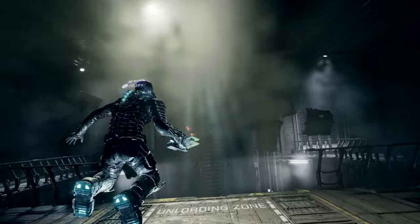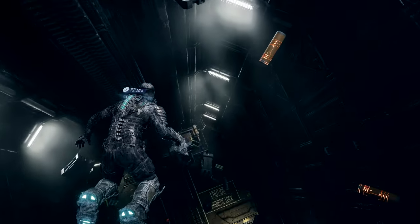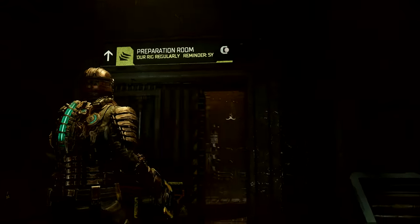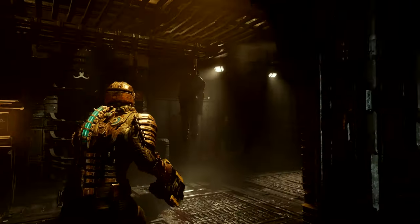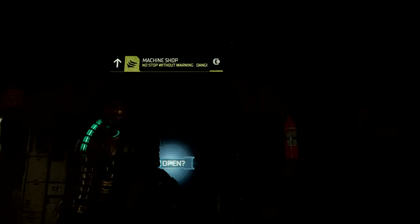We're now entering the ship. We have a lot to show you, so let's skip ahead to Chapter 3. We've just received a briefing to head over to the refueling station. To get there, we're passing through the machine shop over here.